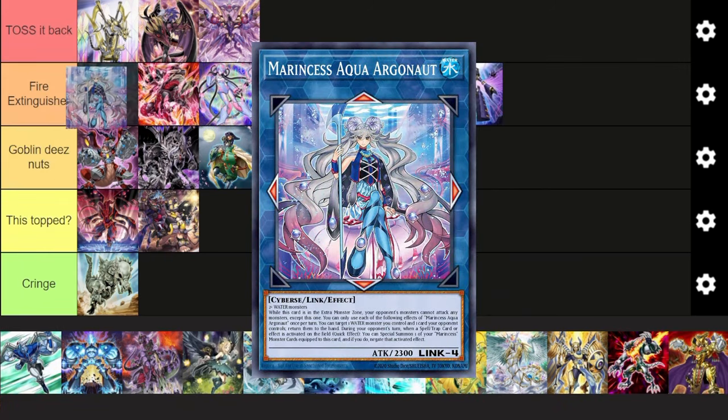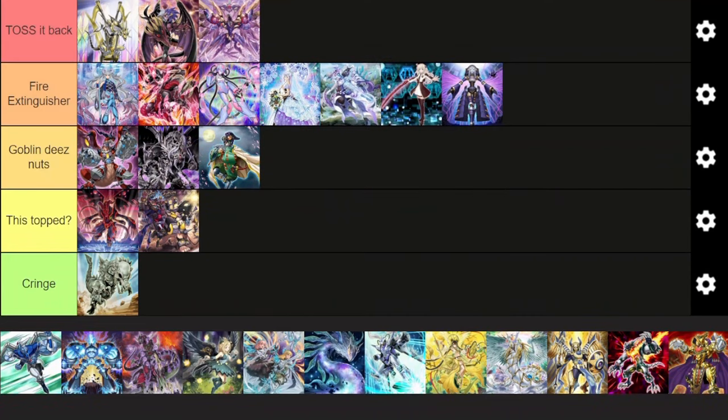Next up, Marincess — the OG Fire Extinguisher. I think it's decent, specifically because every card's a one-card starter, you can fill the deck with hand traps. And any deck that can fill its main deck with hand traps is just inherently good this format.